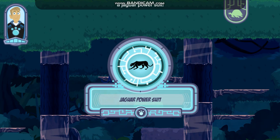A jaguar power suit — great for jumping, swimming, and clawing! You can use it to find the creatures Zack captured and rescue them. All right, let's go free some creatures!